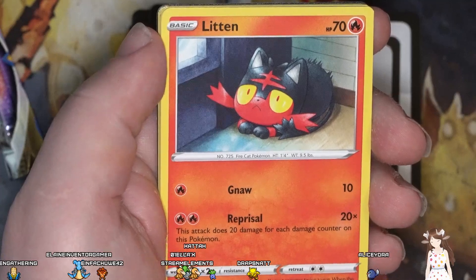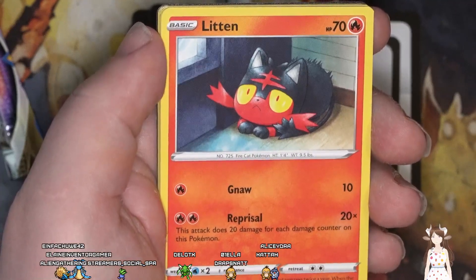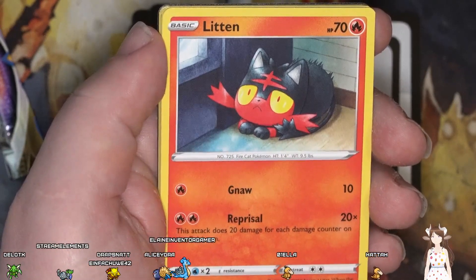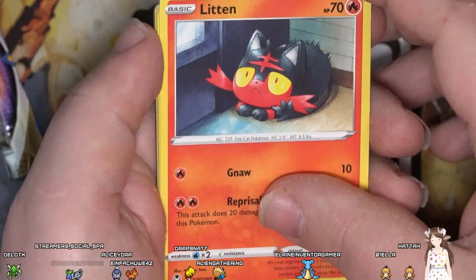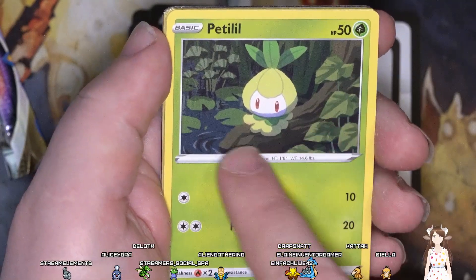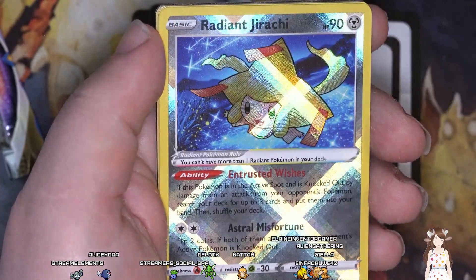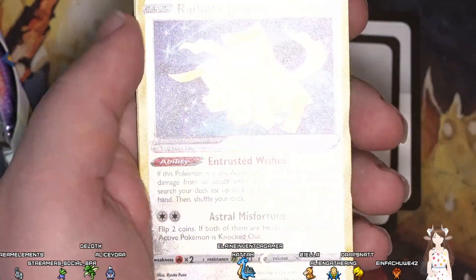Litten — scared little kitty cat in the corner of the room. You can kind of see the door there and it's also got windows. Then there's another card — it's in a swamp marsh, sitting on a tree that goes into the water, along with lily pads. It looks pretty cool.